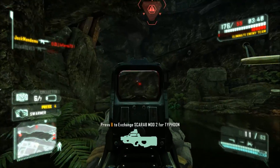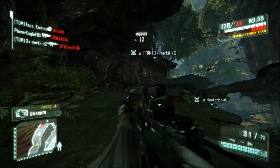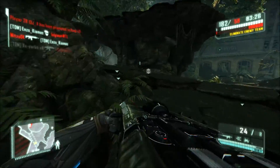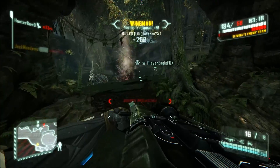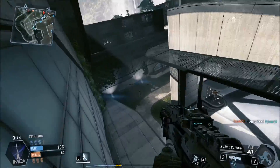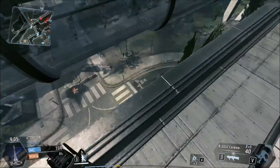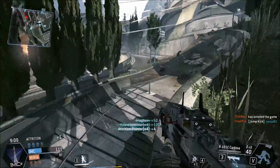Titanfall doesn't have the best graphics and runs on the Source Engine, which isn't known for great graphics — if you've played Counter-Strike you'll know that. But for a Source Engine game, Titanfall actually looks pretty amazing. They've made good use of shaders and the textures have a solid 3D feel. So I'm giving it a 6, because it deserves credit for what it achieves on the Source Engine.